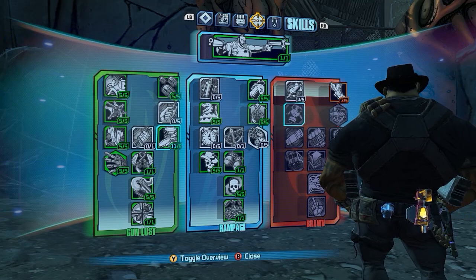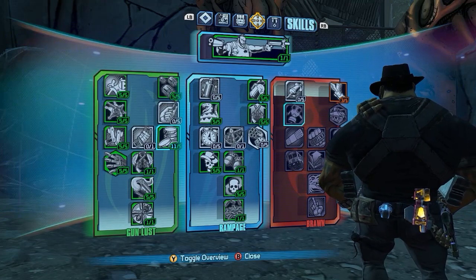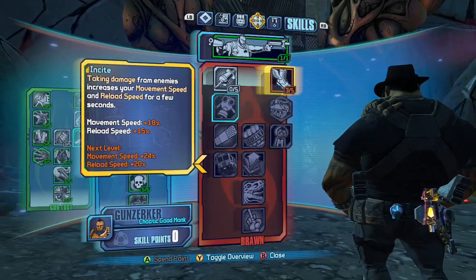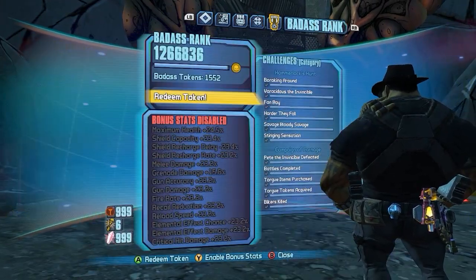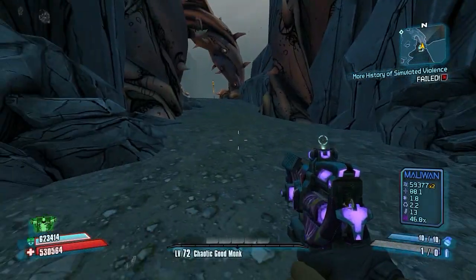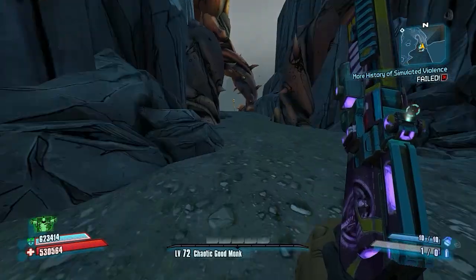The spec is focused on increasing pistol damage, fire rate, and overall damage. I put three extra points into Inertia for the extra movement speed and reload speed, which is always nice. No Badass Rank — that's for losers, no offense.